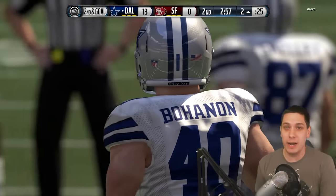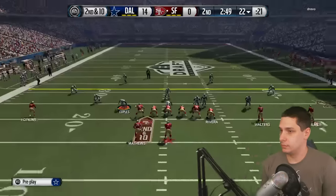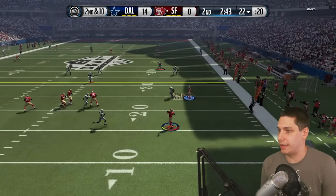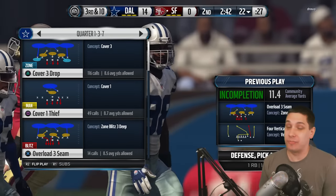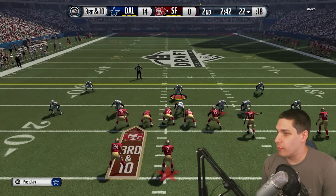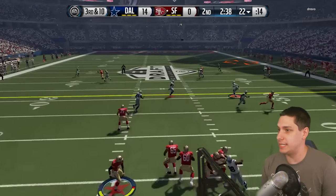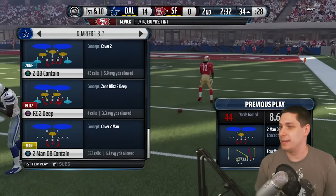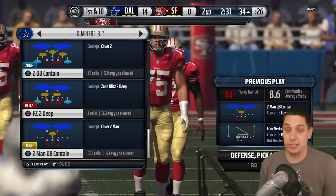Looking very good on both sides of the ball. We let up quite a few yards on defense but we've gotten an interception and a fourth down stop — 14-0, definitely looking good. He threw it right at my guy and we didn't get a pick — that's three picks now our guys have dropped. He's definitely flustered right now. He's going deep — Charles Tillman just could not get there in time. We had a guy over the top but he decided to cover somebody else. Easy first down — Charles Tillman just cannot keep up with DeAndre Hopkins.